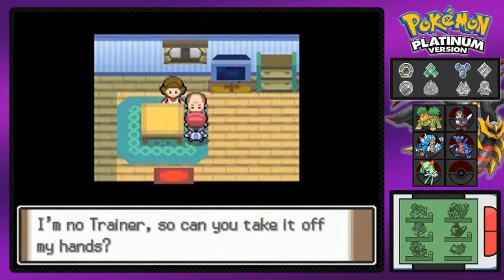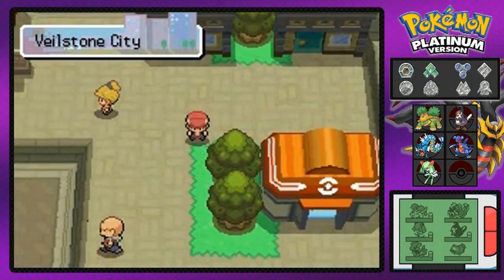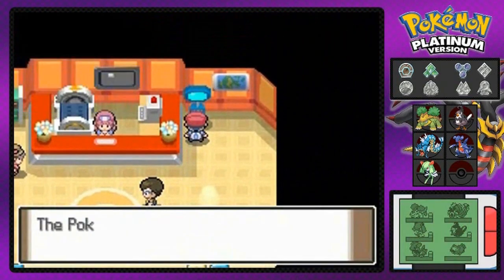There's a Pokemon called Porygon — Team Galactic wanted one. Talk to this guy right here and he will actually give you a Porygon for free, because these Team Galactic guys are trying to take all the Pokemon in this town. So that's exactly what I'm going to do right now. I'm actually going to put one of my Pokemon back in the PC and then grab that Porygon.